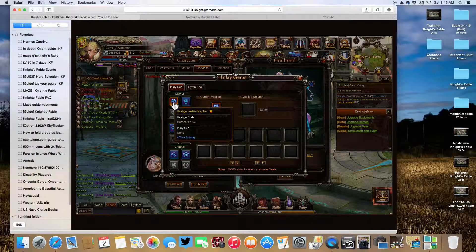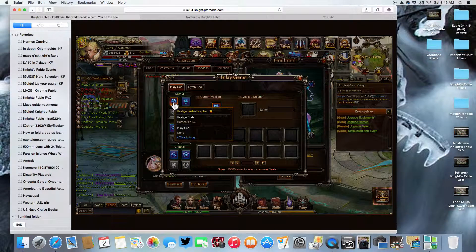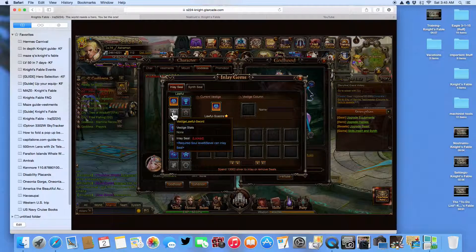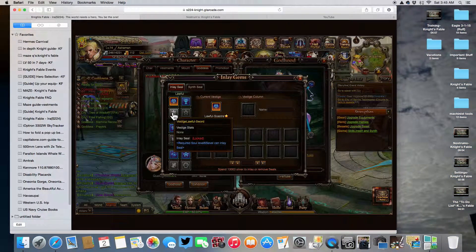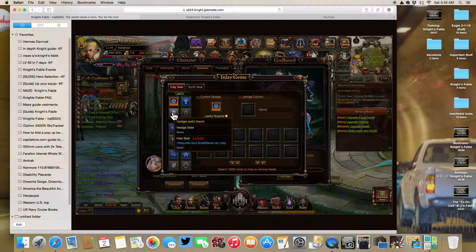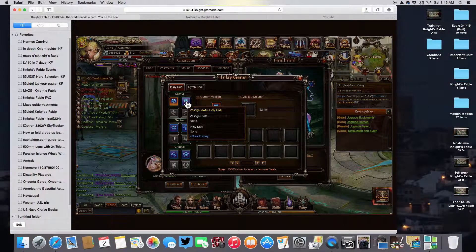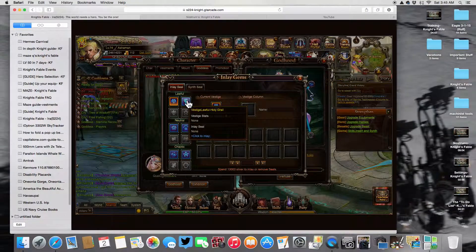If I hover my mouse over, there's a little window that pops up. At the very bottom of the window it says 'click to inlay.' If I go down to this next seal, it says the required soul is level 65 to inlay the seal. So I have to raise my soul to level 65. The requirements are none if I already have one of those.